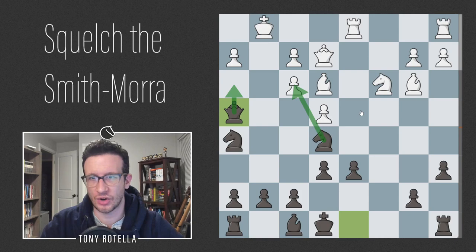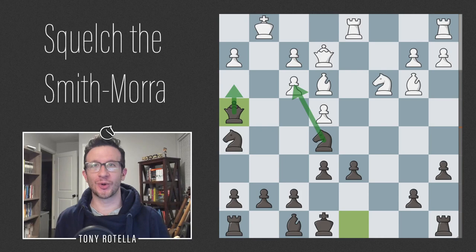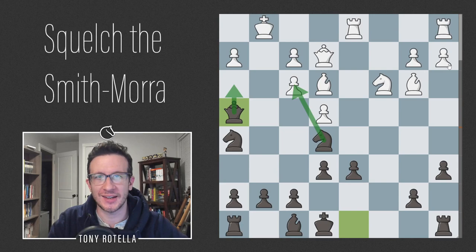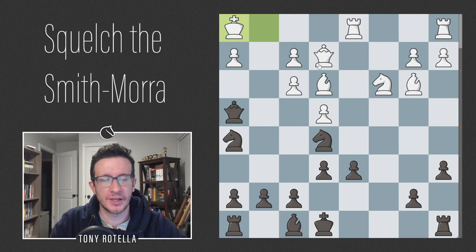There's also the more ambitious move Bxf3 g takes f3 Qh4, which stockfish thinks is minus three for black — it's already just completely winning. The point is Qh3 and Nxf3 check would force white to give up the queen to stop the mate on h2. For instance, if black was allowed two moves: Qh3, Nxf3 check, Kh1 only move, Qxh2 mate. These lines are sort of unbelievable. I mention Be7 and Qf6 because those are easier moves to play, but let me show you the Qh4 lines since they're so good from an attacking perspective.